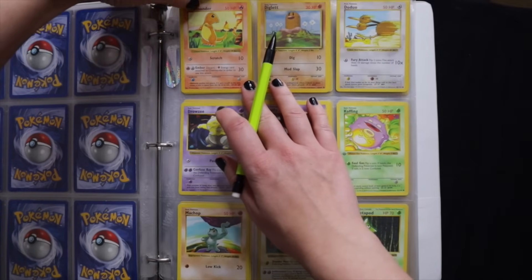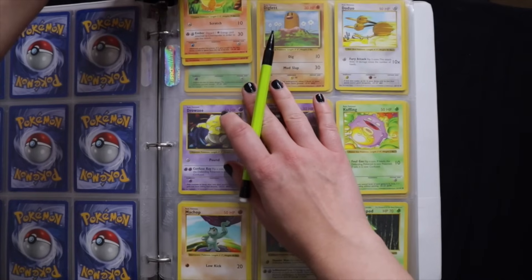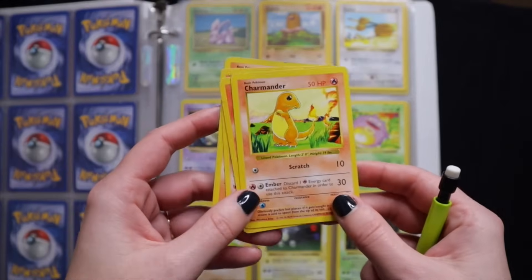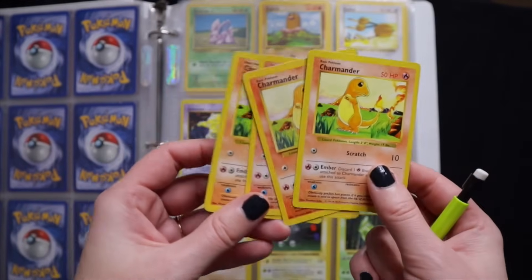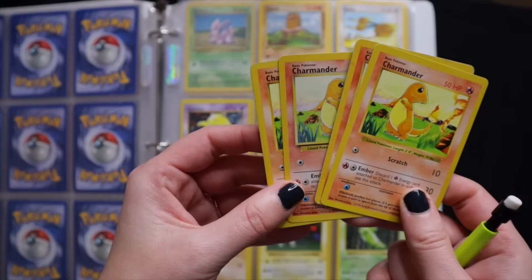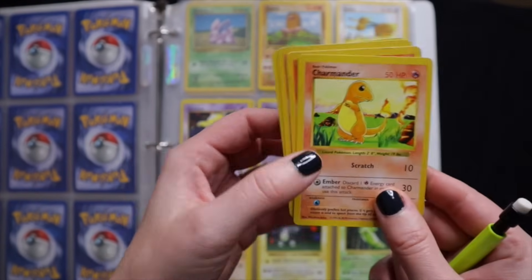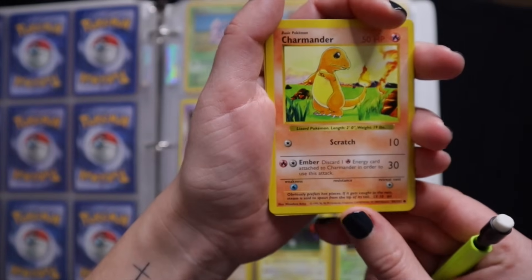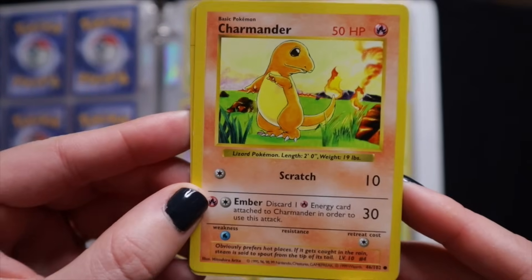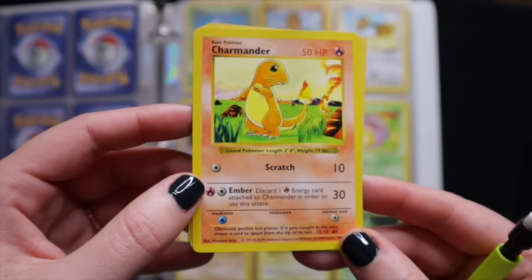And one of my favorites up here — I'm going to take him out just to take a look. Actually, I guess I had four of these. This is Charmander. He's one of my favorites — he's my favorite starter Pokemon.